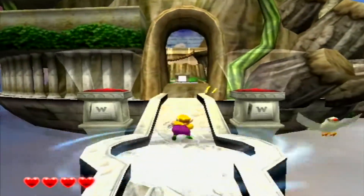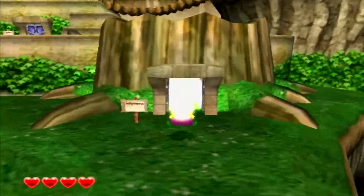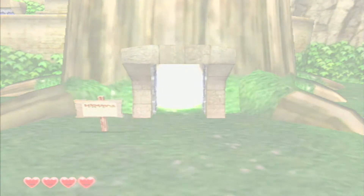I don't really know what to expect controls-wise, I don't know the premise of the game, the story, or anything. To-do list: whip the boss, grab red diamonds, get the heart fragments, nab gold statues, get back my stuff, find all the treasure. Is that like a completion list? That's actually pretty neat how they put a little to-do list there.